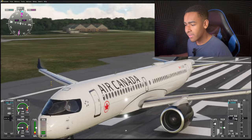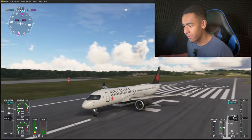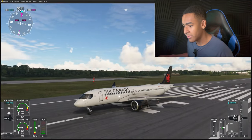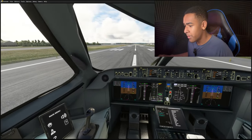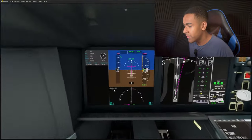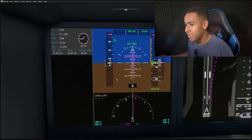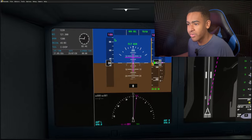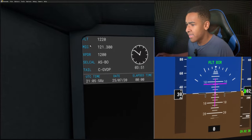At first glance, the outside looks pretty good and the sounds of it — especially the flaps, they sound pretty good. But once you get to the inside, things get pretty ugly. Here's the cockpit, nice A220 cockpit. Starting with the PFD here, this is probably the most default PFD I've ever seen. I think this was pulled from the 787. I don't know if the A220 has this clock right here with the flight number and times.